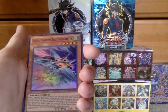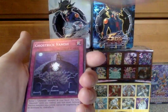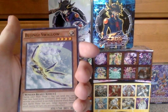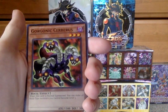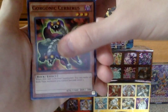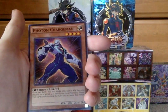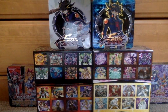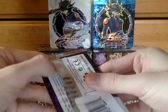Our super rare is Mecha Phantom Beast Mega Raptor — pretty cool. Then Ghost Trick Vanish, Bujingi Swallow, Gorgonic Severus, Brotherhood of the Firefist Caribou, Photon Chargeman, and Ghost Trick Jack Frost. A ton of cards per pack and we got that nice Exeton Knight — however you say it.